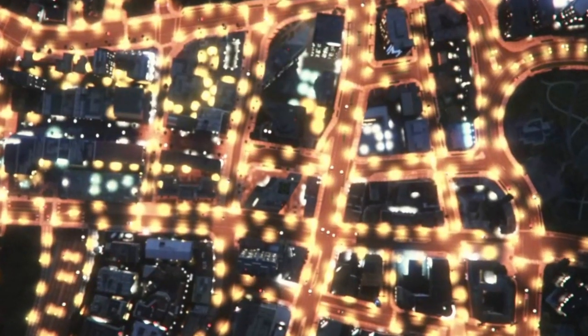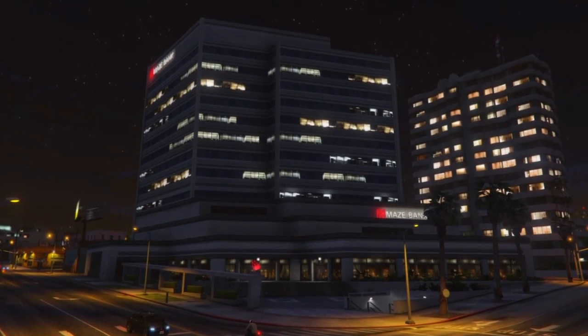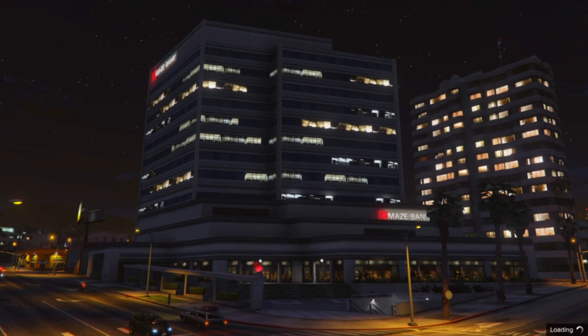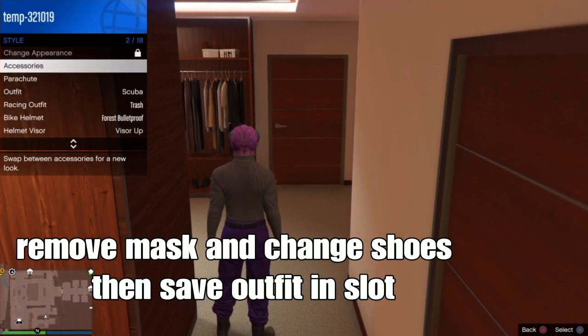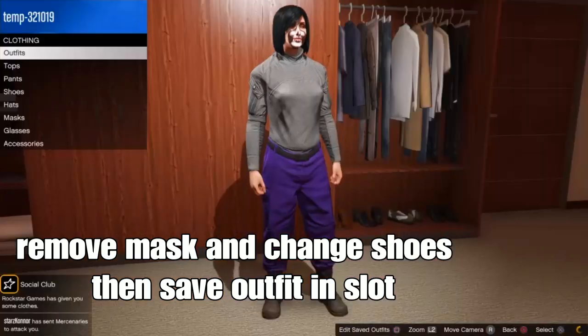You should spawn in your apartment or whatever location you have set. Let's see if you spawn with the joggers. Look at that — we spawned with the purple joggers! From here, remove the mask, change your shoes, and then save your outfit in any open save slot of your choice. This method is still working.